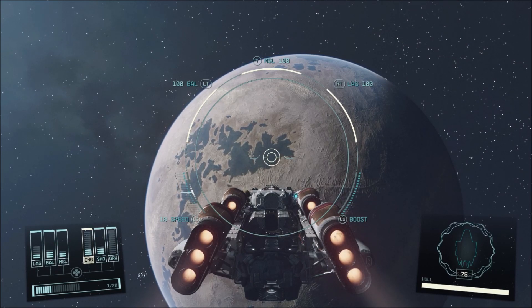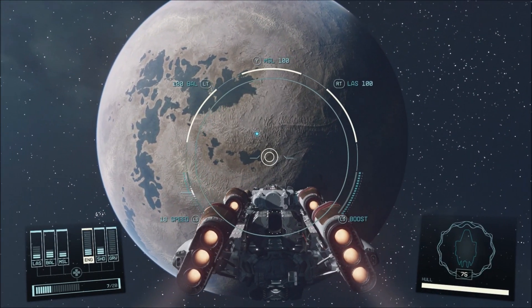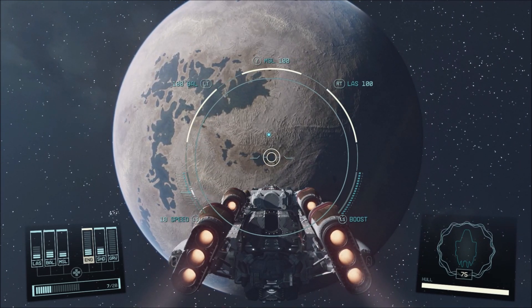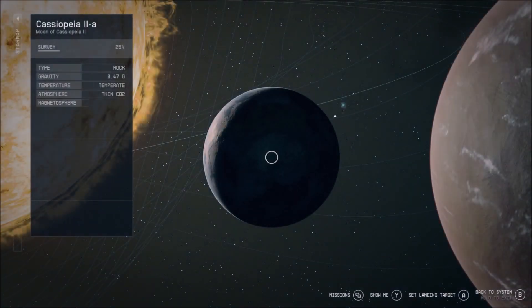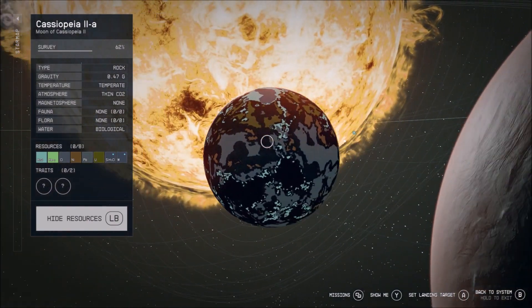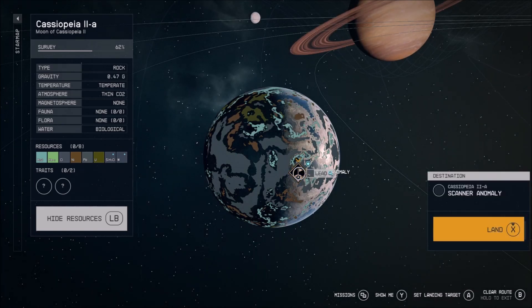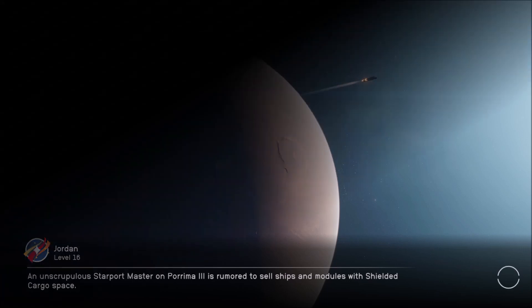Hello and welcome back to the next episode of our Starfield let's play adventure. In the last episode we took care of Ground Pounder, a little side quest — we helped a bunch of scientists and stuff. It was fun, I really enjoyed it. Now we're going to go over and try and get the power on Cassiopeia, and see what it's gonna do for us.